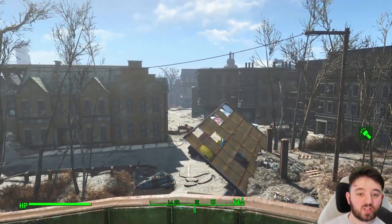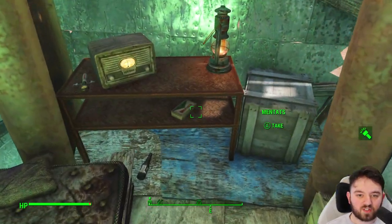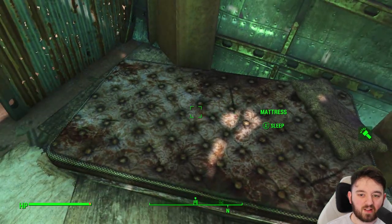From here, you can launch your attack onto the likes of College Square or any other area. There's also some bonus loot up here I didn't even notice at first: Mentats, a wooden crate full of items, a stimpack, and a mattress.